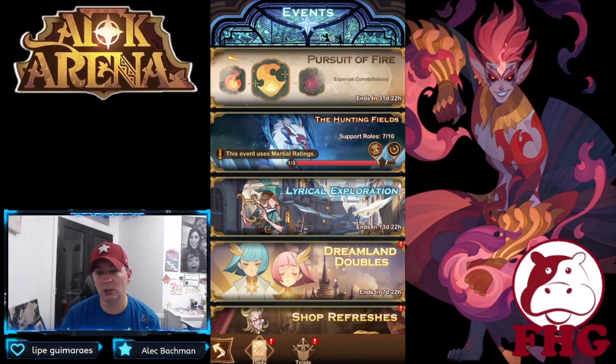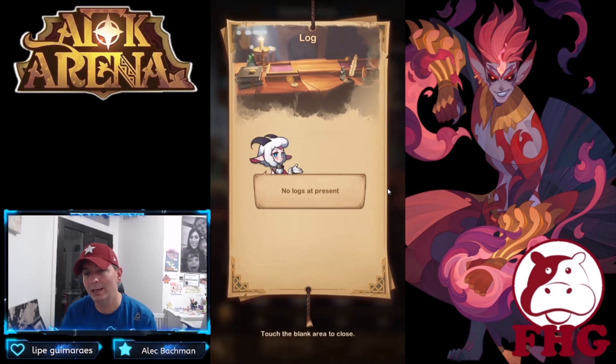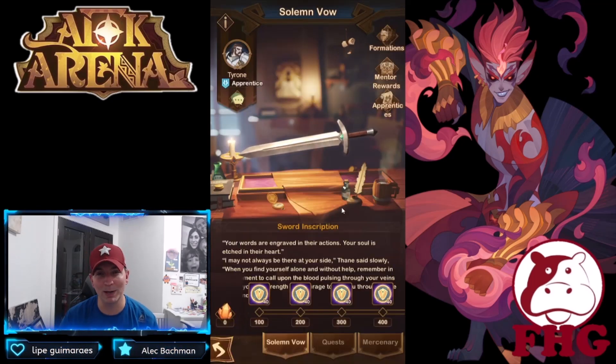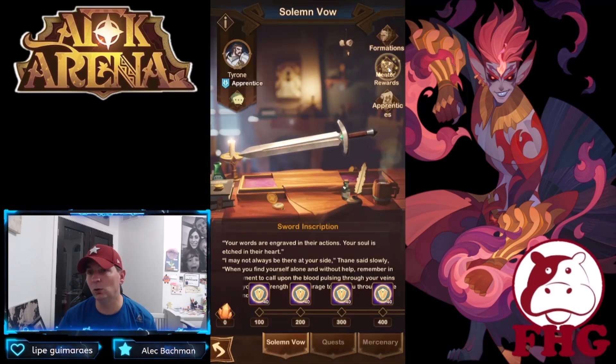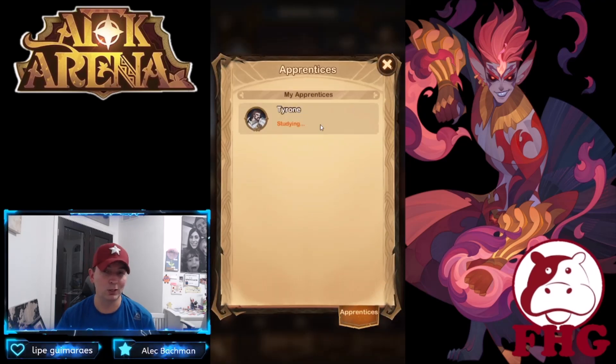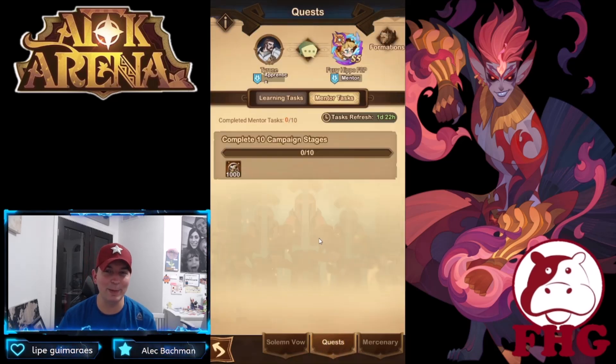This morning when we hopped on, we couldn't actually pull up our Solemn Vow. I did get someone — I'm a mentor to someone right now, which is very cool. Here is Tyrone — he is my apprentice. In here you can actually chat with him. We were wondering how this was going to work. We've seen the mentor rewards and the apprentices. Within here I can send him on different quests, which is cool. He's relatively early — he is in chapter nine.